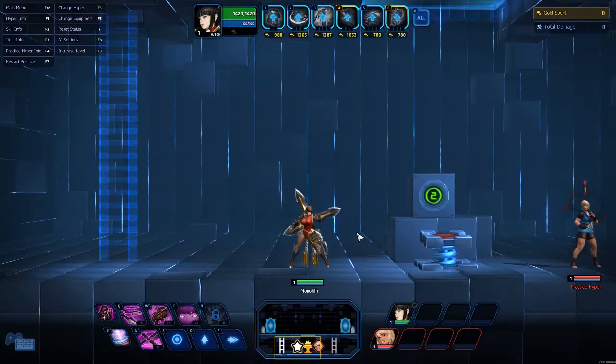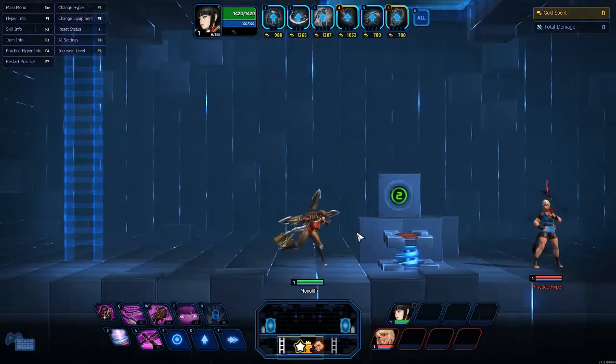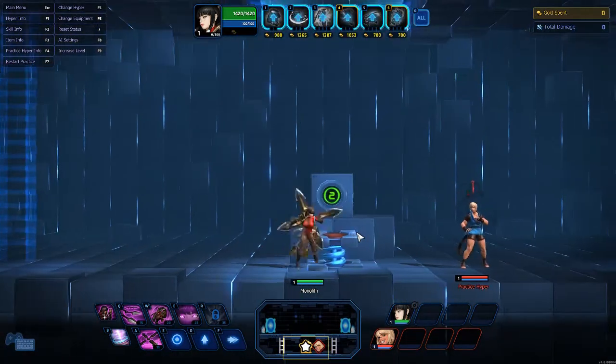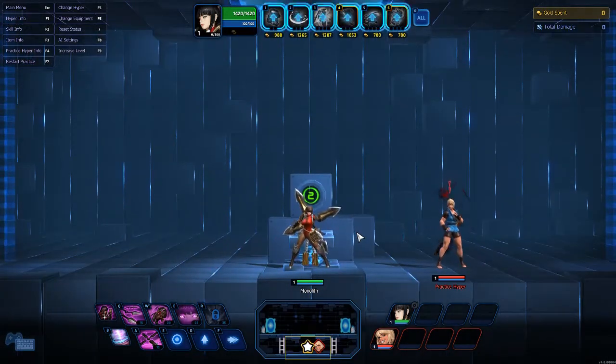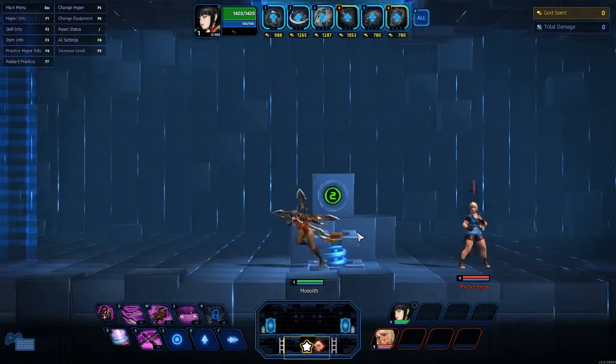All right, we're continuing with Hyper Thursday with Kurenai. As requested, Kurenai is straight up an assassin. Let's look at her kit, let's look at what she does. Her item build is a little bit more flexible than a lot of other assassins, but I'll explain why as best I can as quickly as I can. Right now let's look at her standard attack.